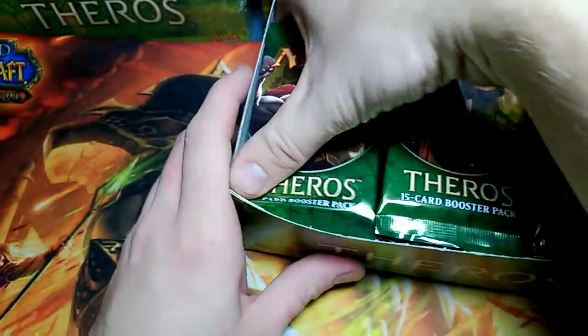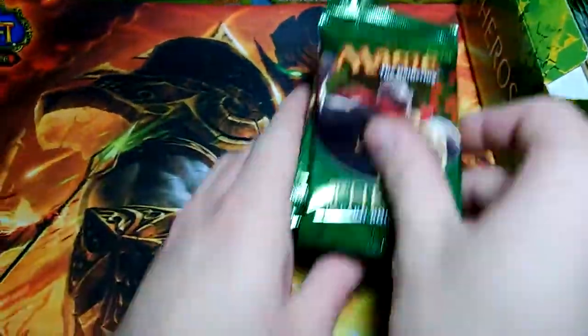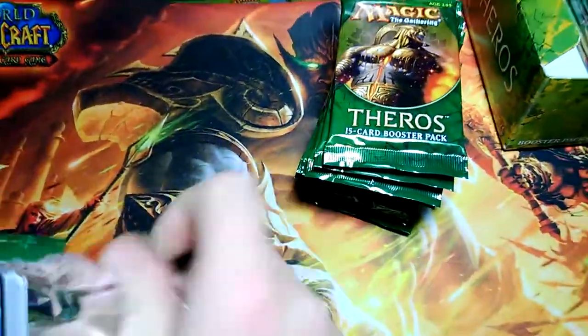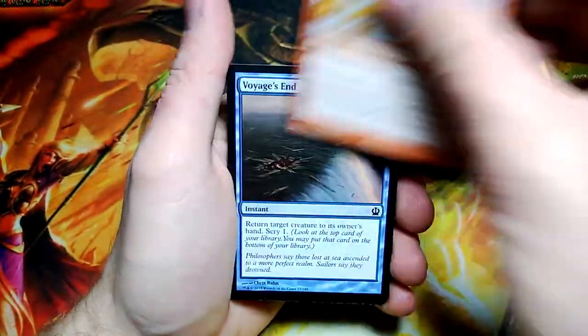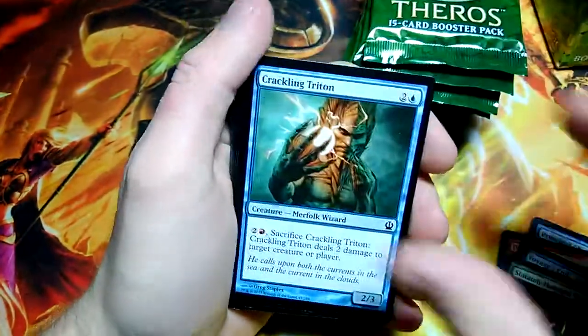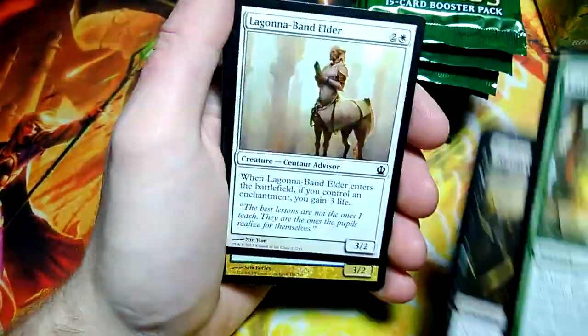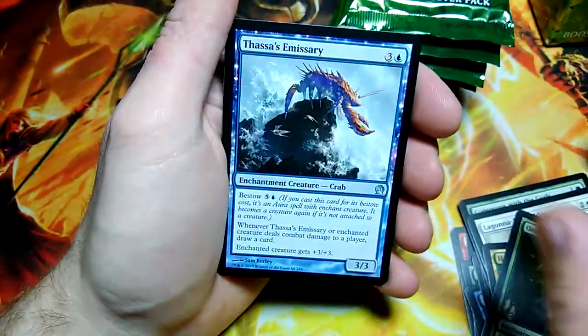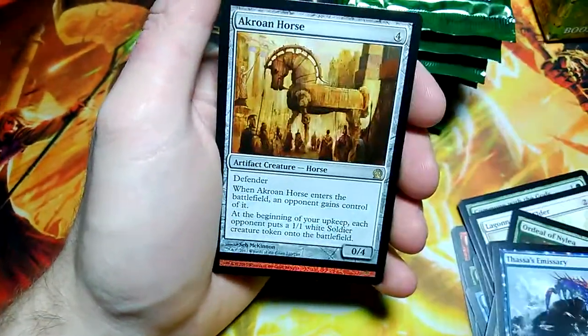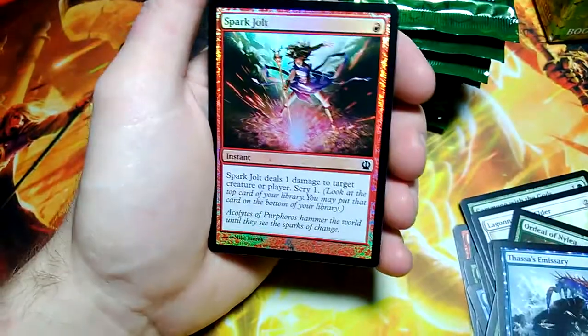Starting from the left. Gonna do the whole box this video. We're going to start off with a blue guy — Prescient Chimera, pull number 1. Gonna go through these commons pretty fast, I'm sure everyone's seen the commons. Horizont Chimera, Ordeal of Nylea, Thassa's Emissary. Akron Horse for the rare. Spark Jolt foil — I believe in the first box we started out with a foil too, so 2 for 2 on that.